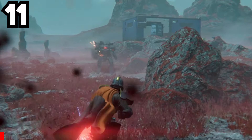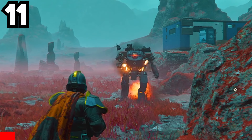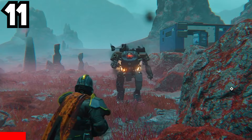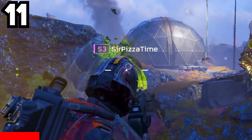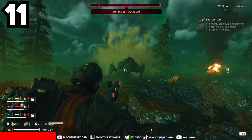Enemies have weak spots, so take advantage of them. Robots are weak at connecting parts that usually glow red around their body — shoot those points with light-piercing bullets to kill the target. When it comes to the aliens, they are weak at green and yellow sacks, so make sure to hit those as much as possible to kill targets efficiently.